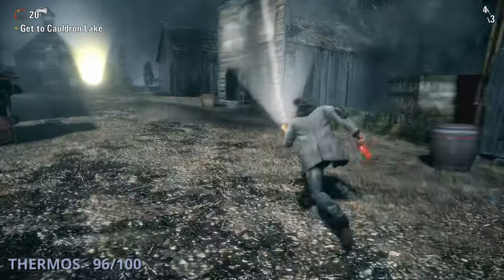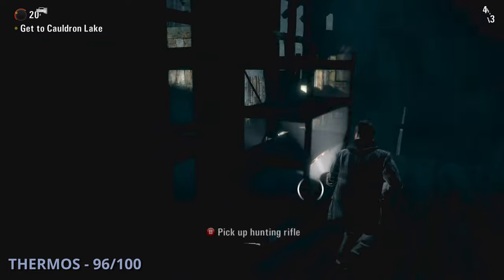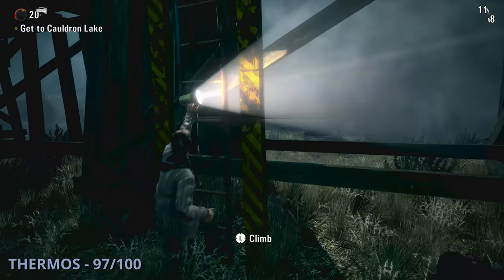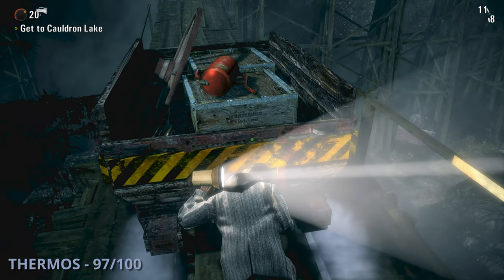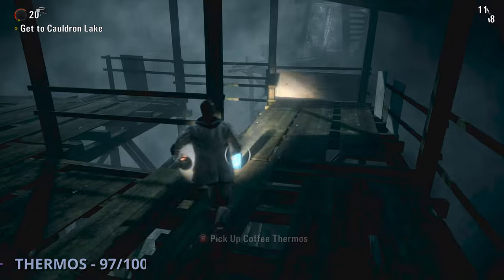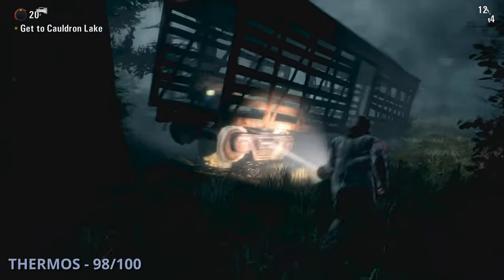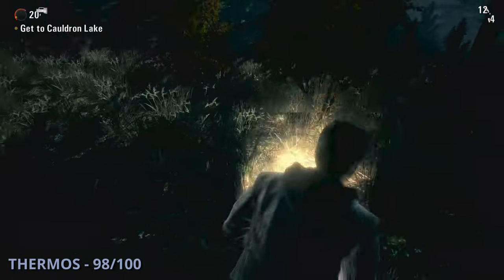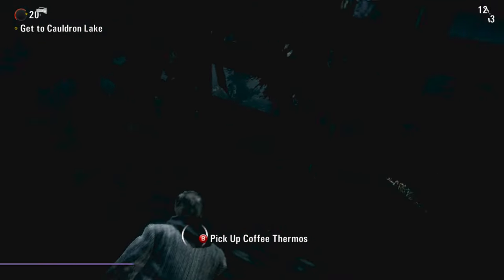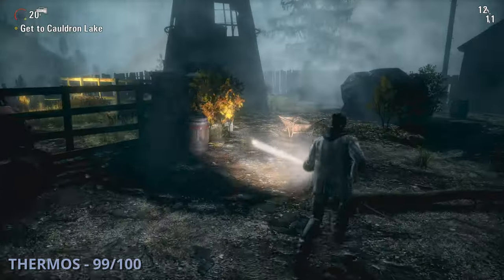Thermos 96 is further on the path when you get ambushed — after defeating those enemies, go into the building on the right side to find it. The 97th thermos is after you ride a minecart briefly — climb up a ladder to a wooden platform where you push another minecart while being attacked. On the other side grab this one from under a covered area. Thermos 98 is after a while when things start falling from the sky — after the second thing falls, go to the left into a red train car to grab it. The 99th thermos is after you jump out of a building with a large silo nearby — it'll be sitting right behind it.